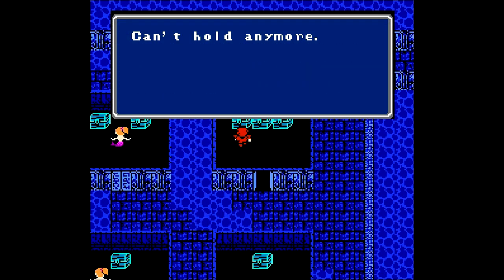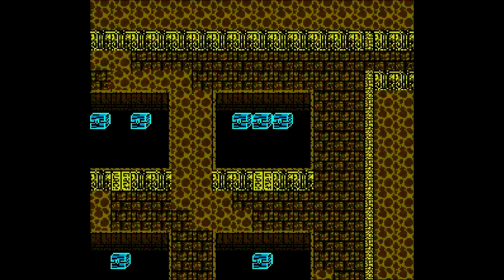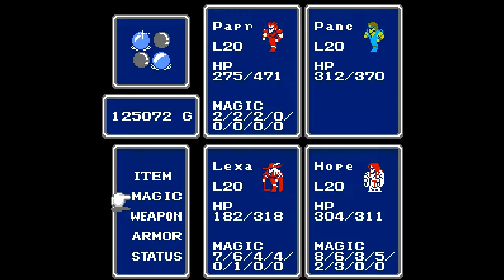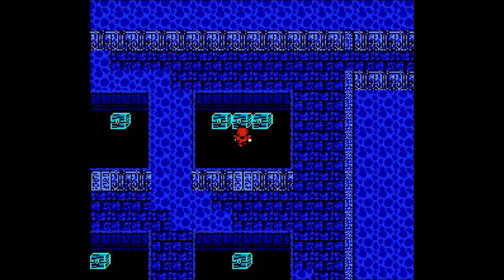It looks like we're full on armor, so I'm going to have to drop something. I'm going to go ahead and drop the silver helmet. We get the opal helmet — that's pretty convenient, it's like I knew that was in there. I'm going to go ahead and equip that now because the opal helmet is pretty powerful — it's probably one of the best helmets in the game. There is an item later on I'll be substituting it for, but for now the opal helmet is going to be really useful.